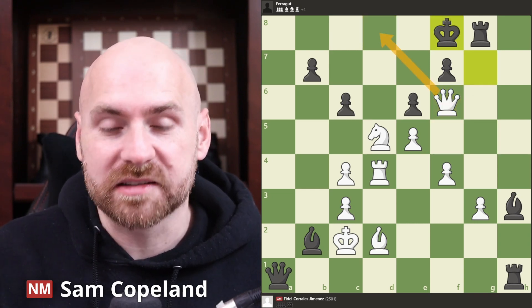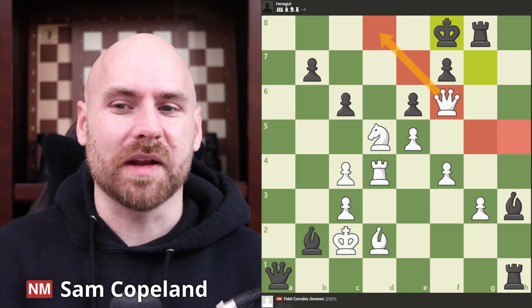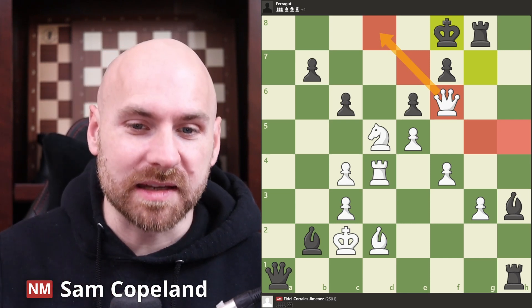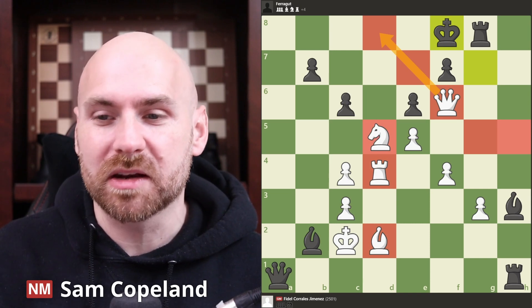White always has queen checks on d8, e7, f6, g5, and h5, but there is no more. The knight, rook, and bishop are locked out of the attack, and the queen is unable to deliver checkmate on her own.